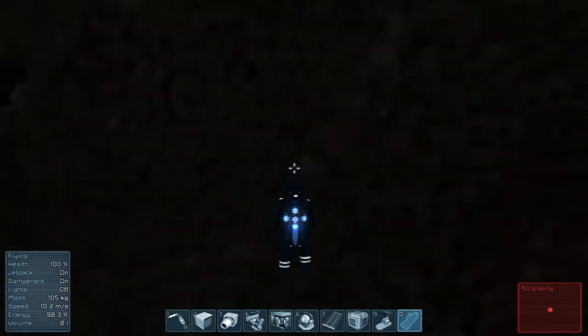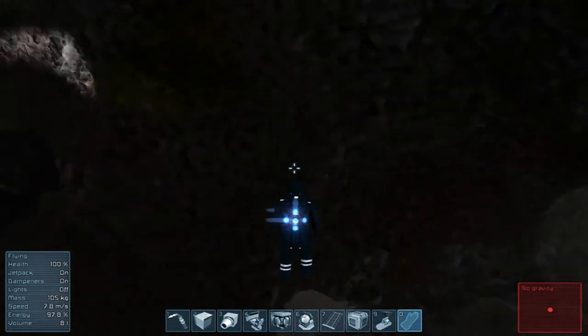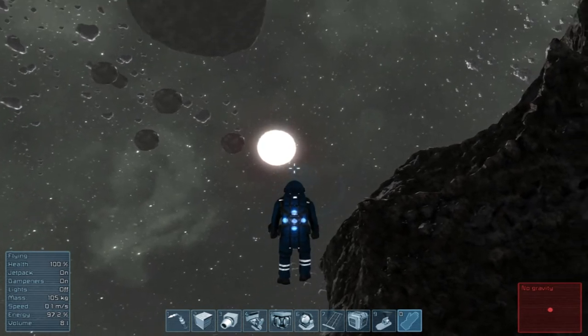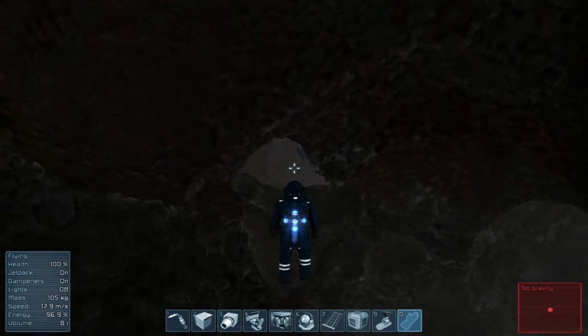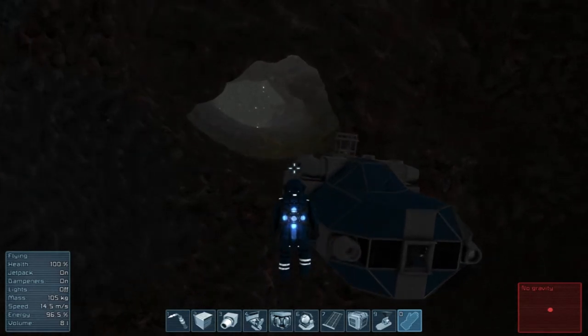So you could fly out here and park it over here - oh look at that, this asteroid is amazing! There's the sun. You could park it out here facing the sun and you would generate power. But when I started researching it, you need a lot of panels to do pretty much anything.